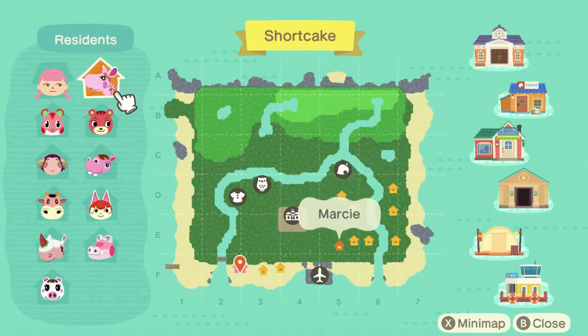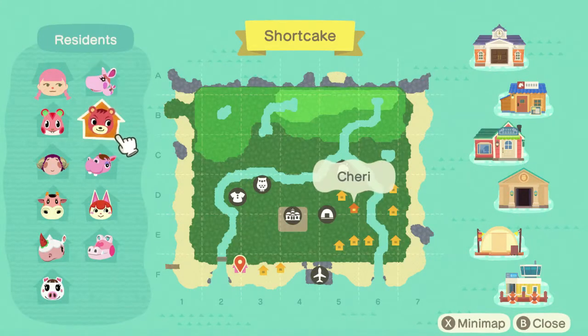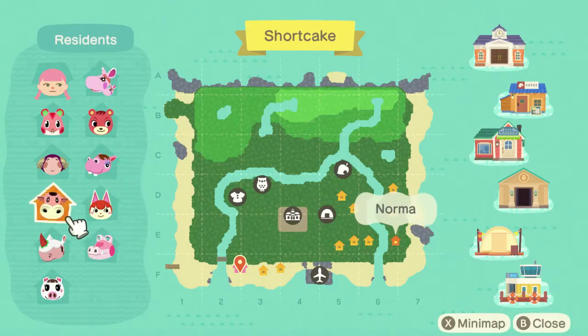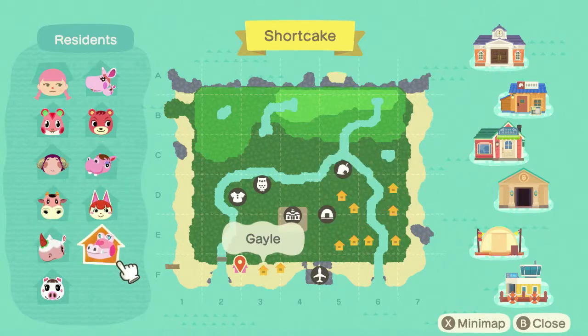I currently have on my island: Marcy, Cherry, Apple, Stella, Biddy, Felicity, Norma, Meringue, Gale, and Lucy.